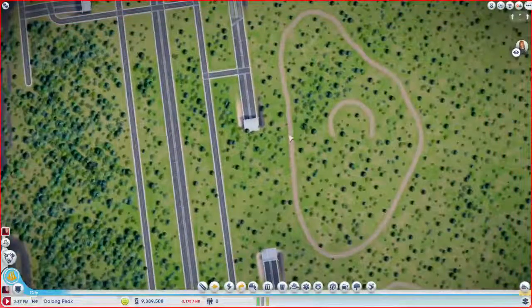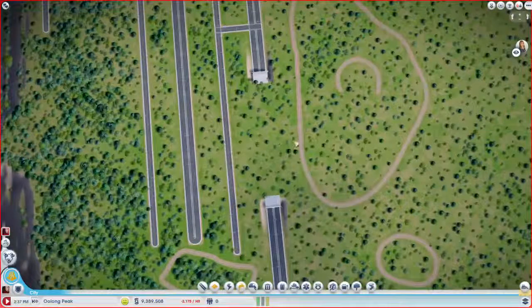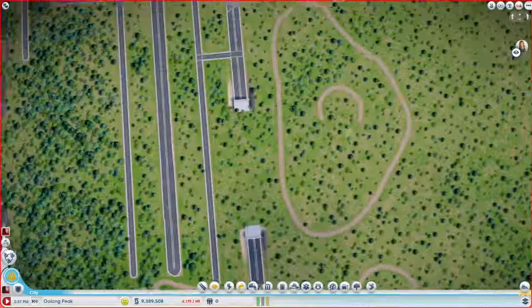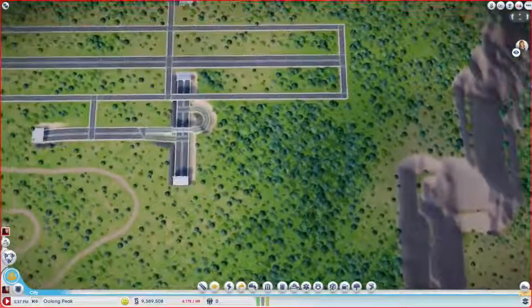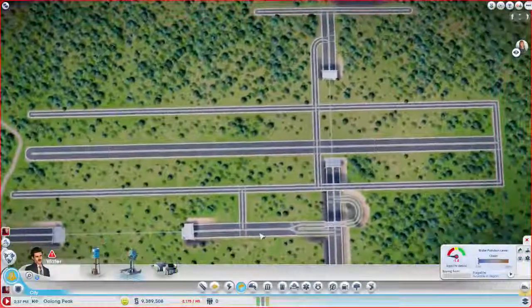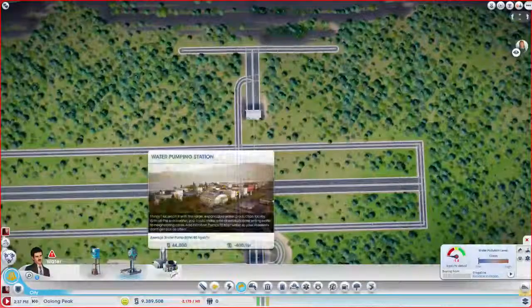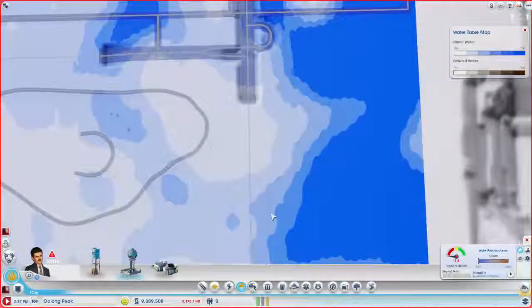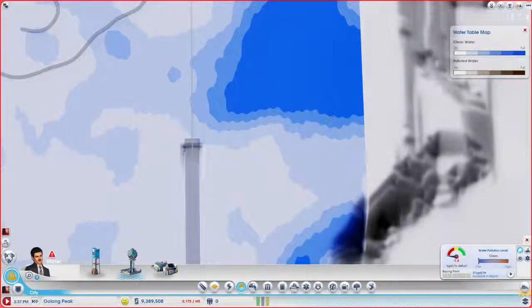It could be fun to do another intersection right here kind of like this one but above ground, but I don't need to because there's just no need for a freeway there. I want to fill this up with mining — tons and tons of coal, like hundreds of tons. So now that we have an idea of where we want some of this stuff — some of the residential and some of the industrial — let's figure out where we're going to put our water.